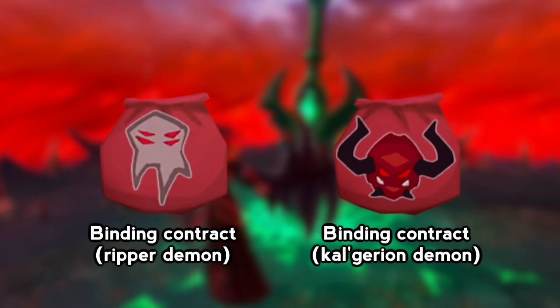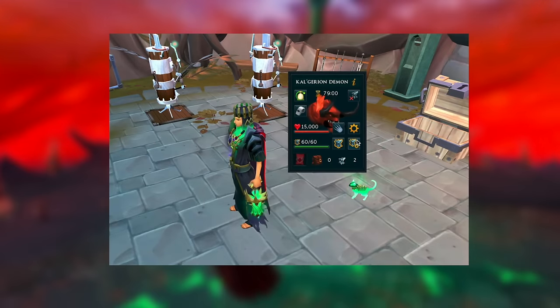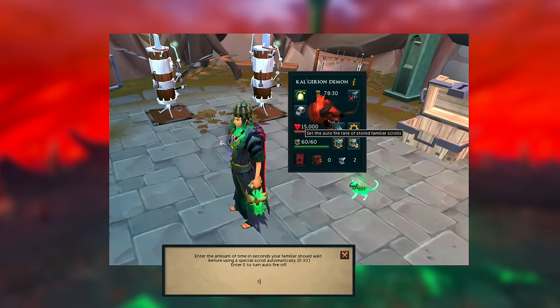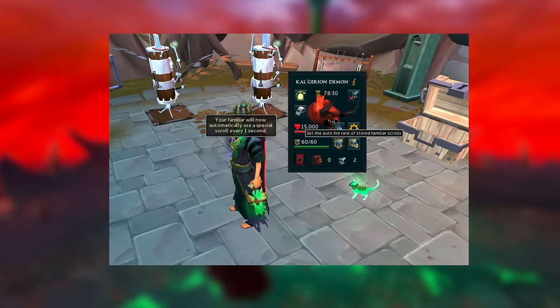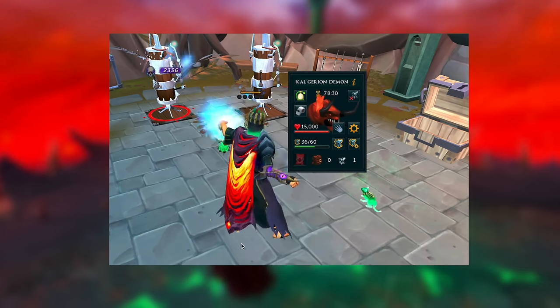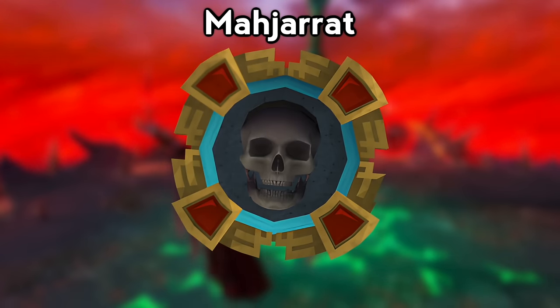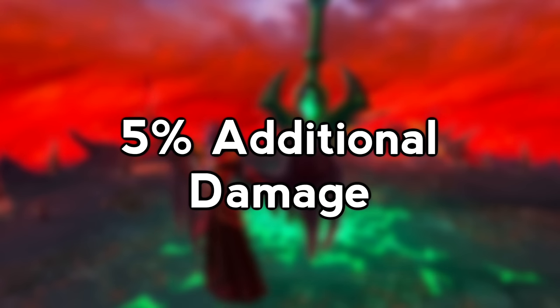As for Familiars, my recommendations would be either a Ripper Demon or a Calgarian Demon, but my preference is the Calgarian Demon because it's a little bit cheaper per hour and makes kills very consistent. You can set the Auto Fire Rate on the Calgarian Demon to 1, and then every 60 seconds whenever the Critical Strike buff wears off, it will automatically renew it — so it's a very laid-back familiar that doesn't require a lot of upkeep. As for auras, Mahjarrat is far and away the best option for this boss fight, giving you 5% additional damage.